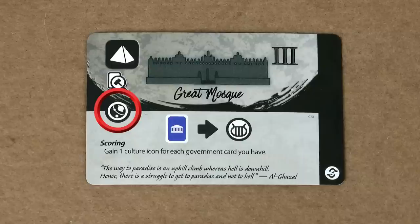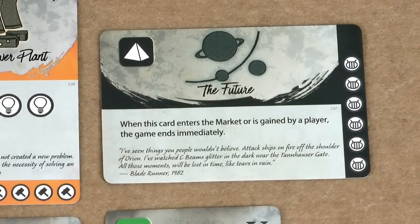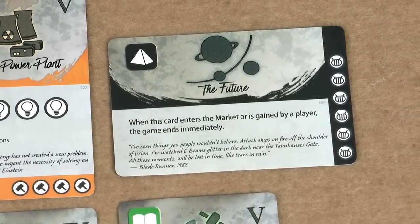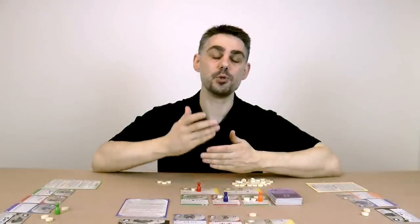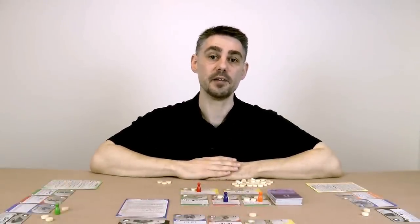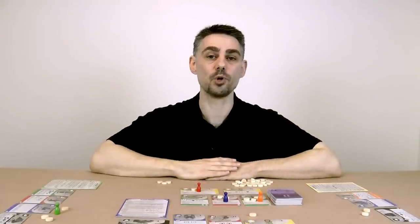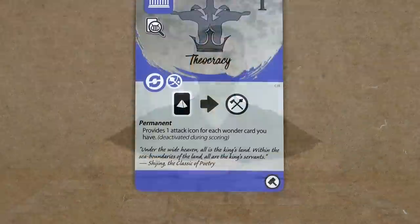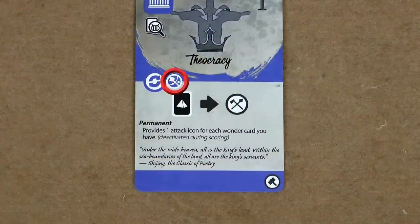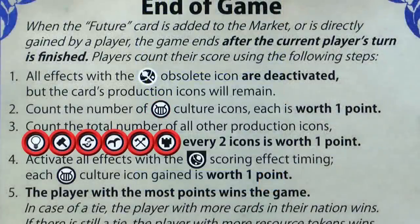When the future card is added to the market or is directly gained by a player, the game ends at the end of the current player's turn. Some card effects allow you to take the top card of the deck — if the future card is the top card, you automatically gain it and add it to your nation. Before end game scoring, some cards become obsolete. Any card with the obsolete icon next to the main icon is deactivated, however the production icons at the bottom of the card still remain.